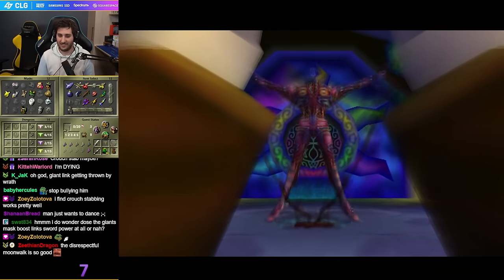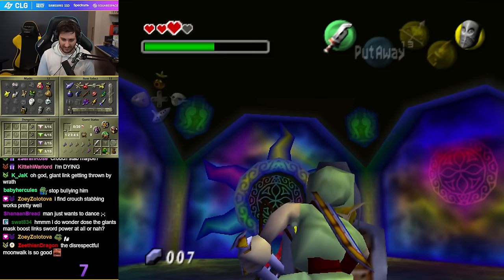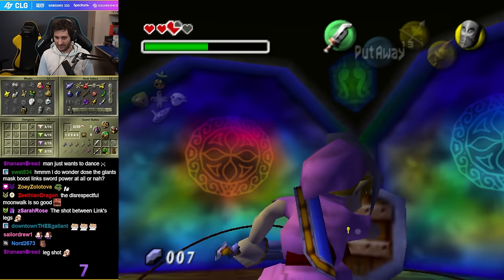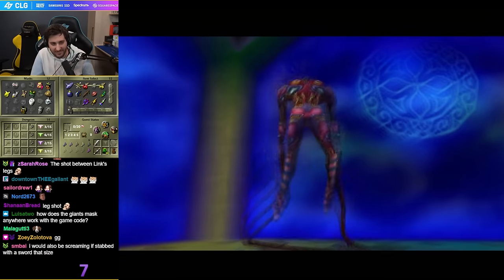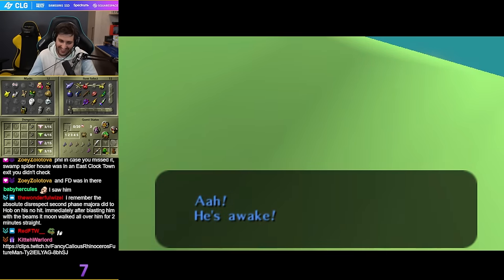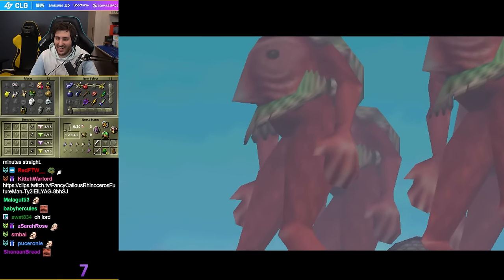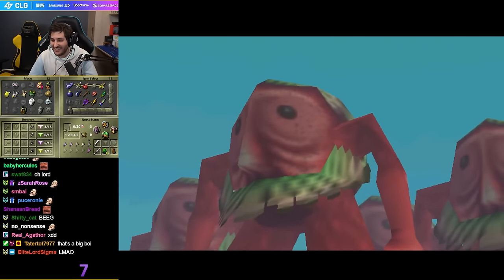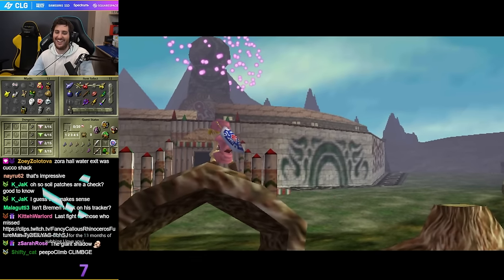I got the strats for this. Look at that leg shot. It's probably going to be amazing with Giant's Mask. Let's see. This should be good. Look at me. Holy shit. Gigachat, bro — I'm like the size of the Giant's legs. Look at Link, he's so fucking big.